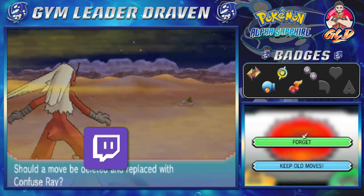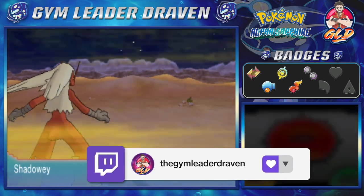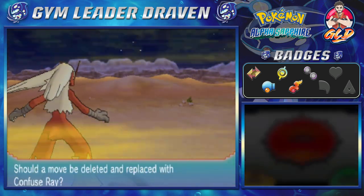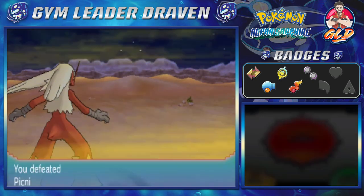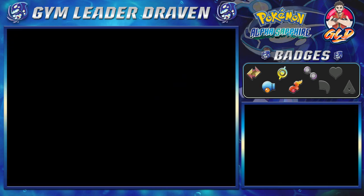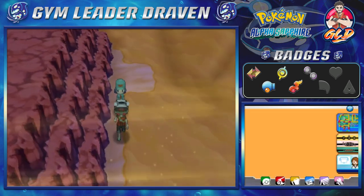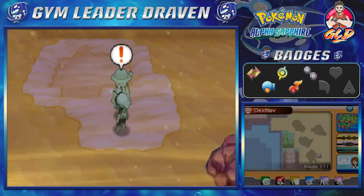Olé grows to level 39, Shadow Eye grows to level 31 and is learning Confuse Ray. I'm okay with the moves Shadow Eye already has so I'll keep the old moves. Gaia grows to level 34. Let's move on to finding more items or battling the next trainer.